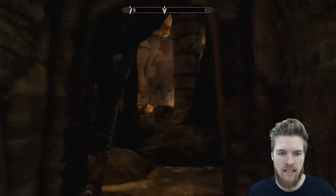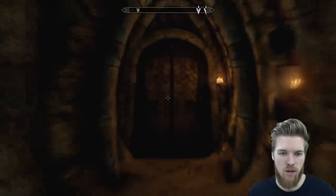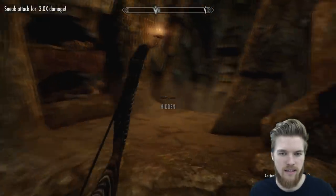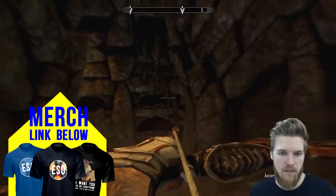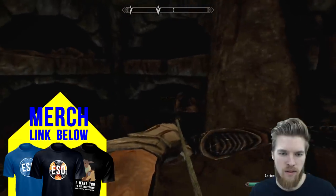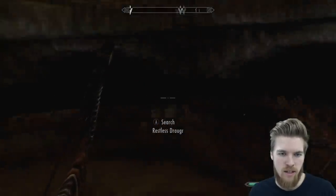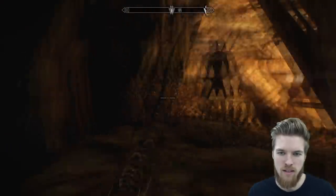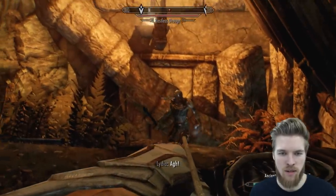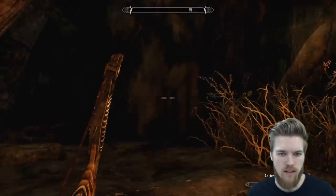I just wanted to quickly show you that in case you guys wondered what it was about. We're going to go through this corridor just here to the left of that staircase. I do believe there are going to be some draugr, so I'm going to try and take these guys out early — just to make our life a little bit easier. We are playing on expert difficulty, just so you guys know. The sneak attacks in this game do extreme amounts of damage.